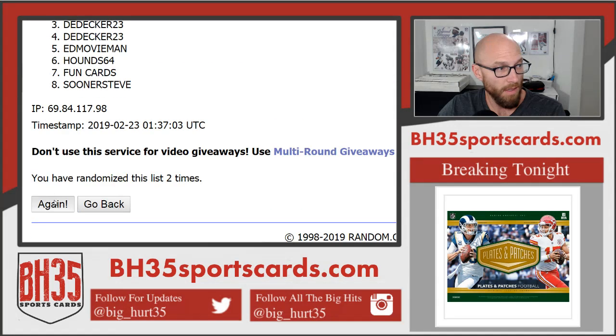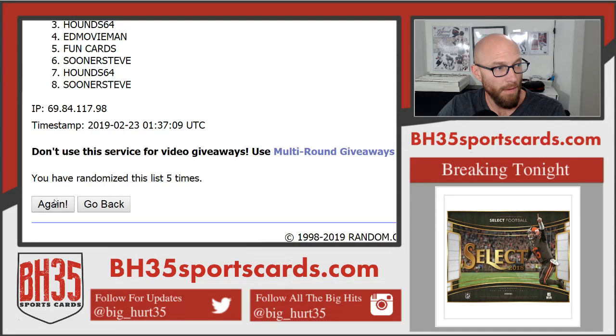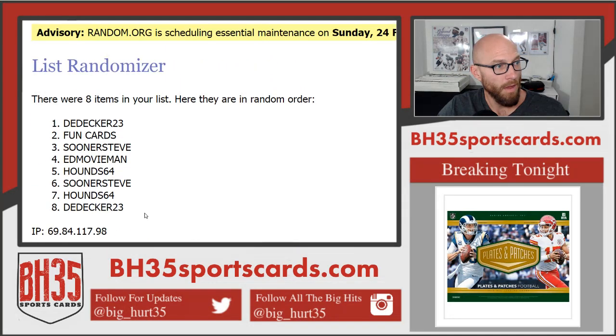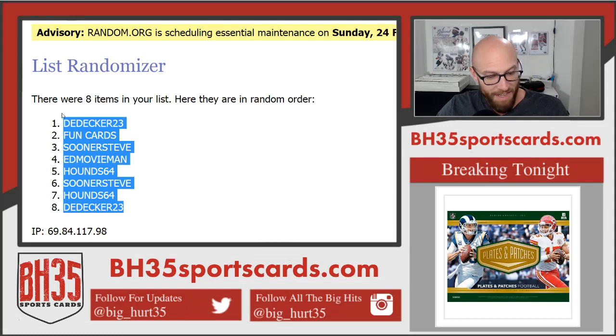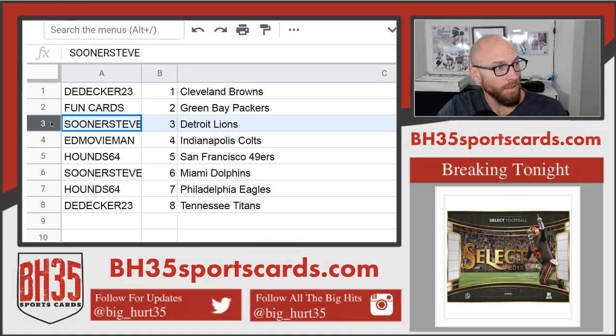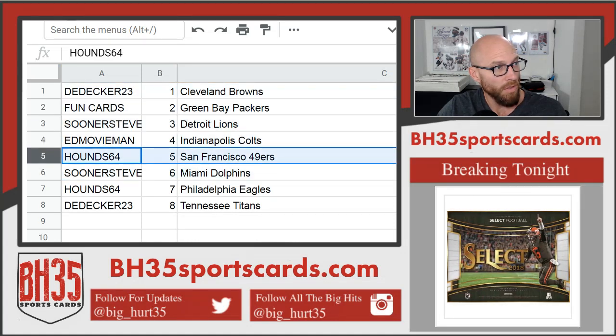Definitely got Contenders Optic coming. And eighth and final on this one — D-Decker on top and bottom. It's a D-Decker sandwich, double Decker. Results: D-Decker, Browns and Titans; Fun Cards, Packers; Sooner Steve, Lions and Dolphins; Ed Movie Man, Colts; Hounds, Niners; and Eagles.